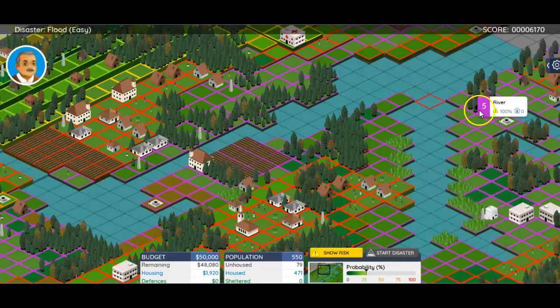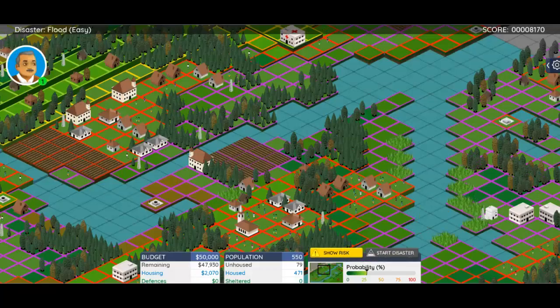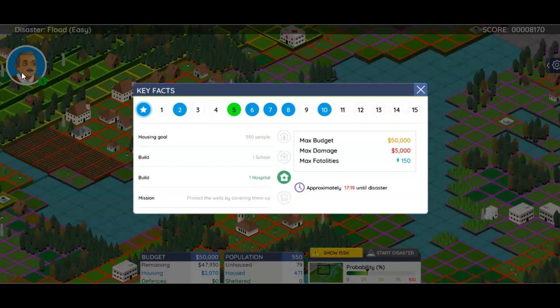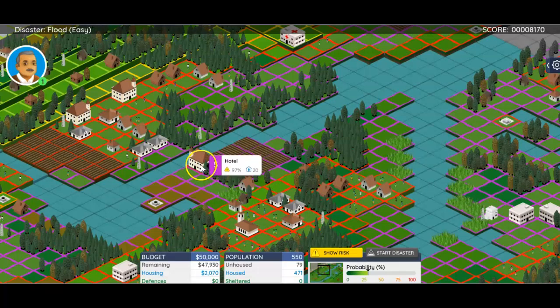We have to cover the wells — I'm guessing these are the wells. They look like this, so we're going to upgrade our wells. That's what it looks like for the wells — there are a couple of them you need to upgrade. Then you've got to house your people, so remember to do that as well.